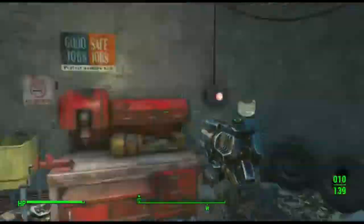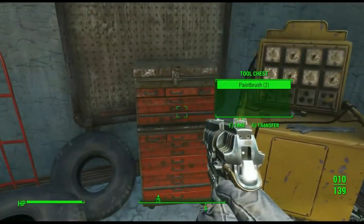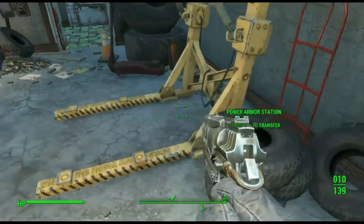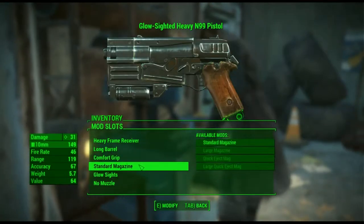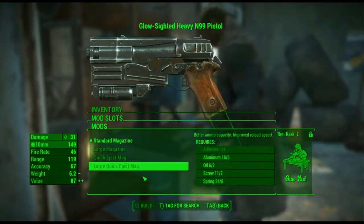That's a freaking garage door went down for no reason. Alright, can we get that now? What do we need for this — adhesive, okay.